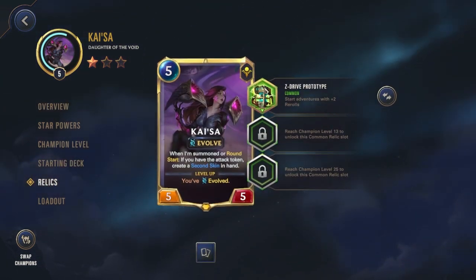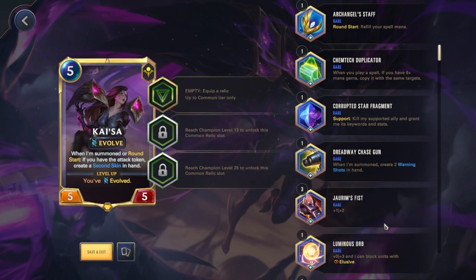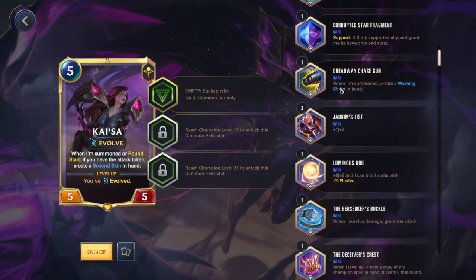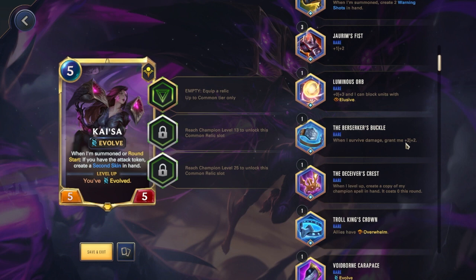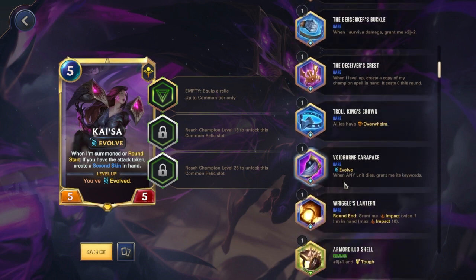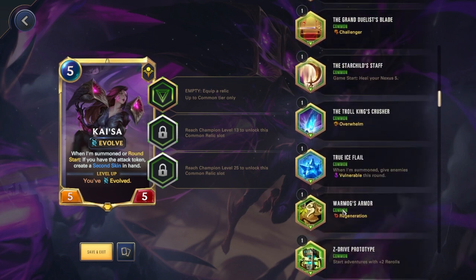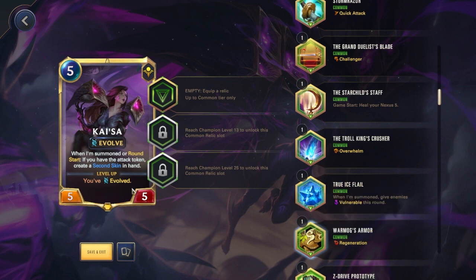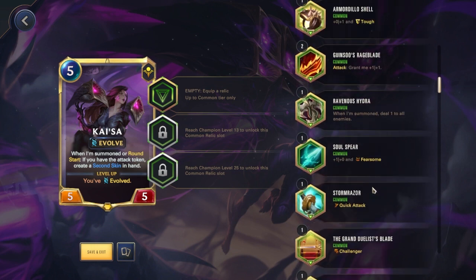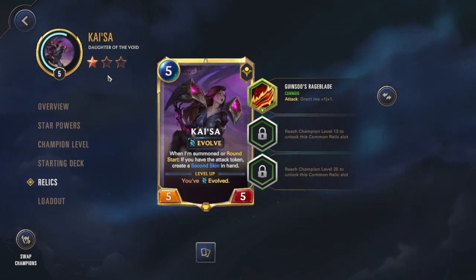Here are her relic slots — I'm actually going to change her relic right now. When she gets to level 13, she unlocks another slot. Looking at the rare relics: Chemtech Duplicator duplicates spells after turn 6 — that's probably the best treasure I have. There's also one where when you survive damage you get plus 2/+2, and another where when any unit dies, you get its keywords. But we're so good at generating keywords ourselves anyway. And then you have common relics like just giving regeneration, which heals a card fully at the end of every round. I'm going to give her Gwinsor's Rageblade — it's just a generic good treasure, and she levels up every time she attacks, essentially. It can get very out of control.